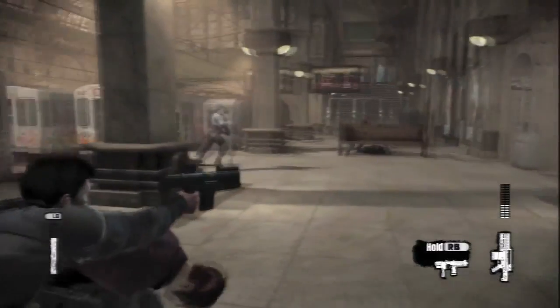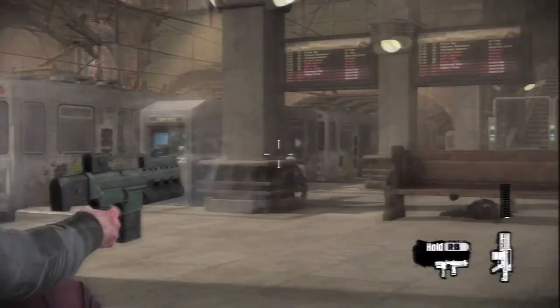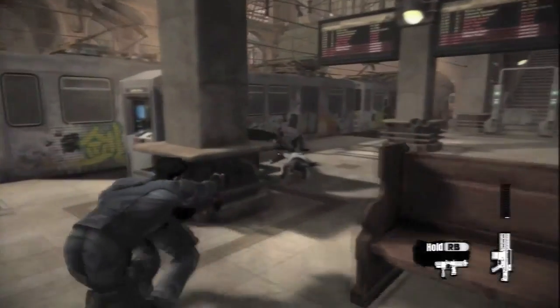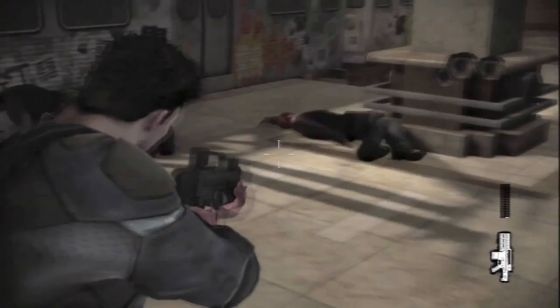Taking enemies hostage does not slow Jack down. As you can see I can move around fast using the bad guy as a mobile half cover, taking shots at his confused mates. I can also use my hostage as a full human shield or can just kick him away when I'm done with him.